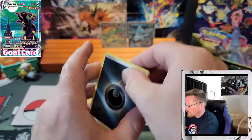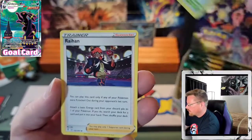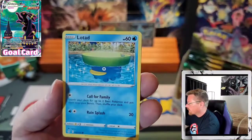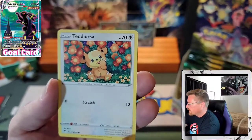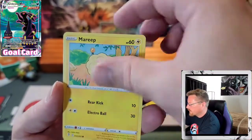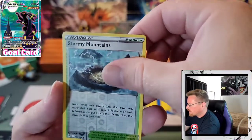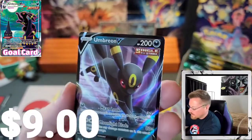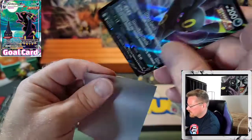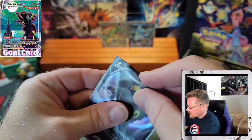Ursaring, Crystal Cave, Raihan, Lotad, Sableye, Teddiursa, Mareep, Zorua, Stormy Mountains Reverse, and an Umbreon V. Again, it's Umbreon, but it's not the alternate art.